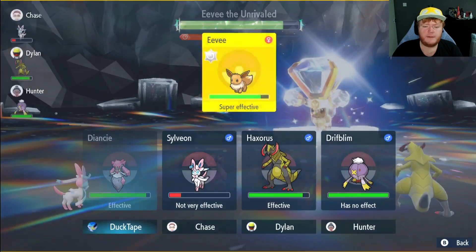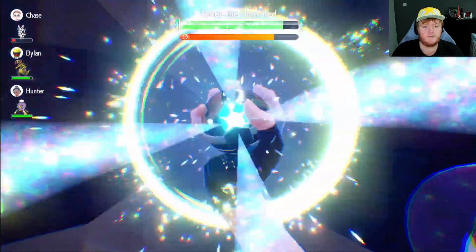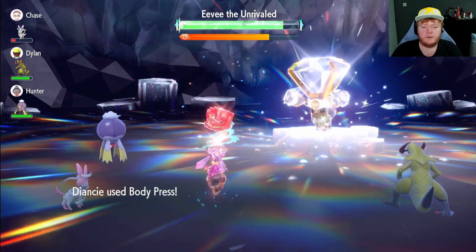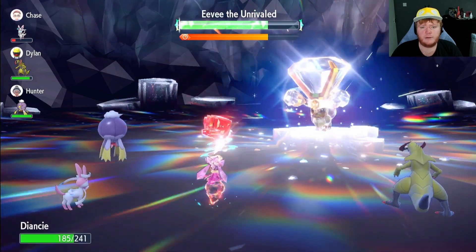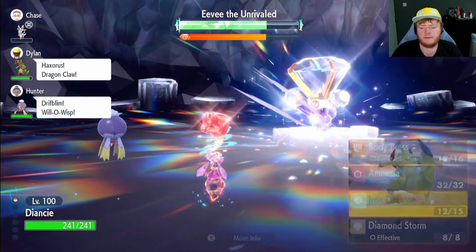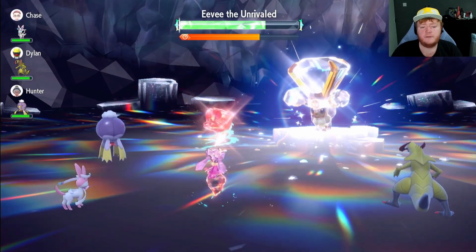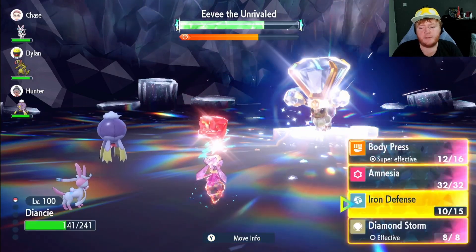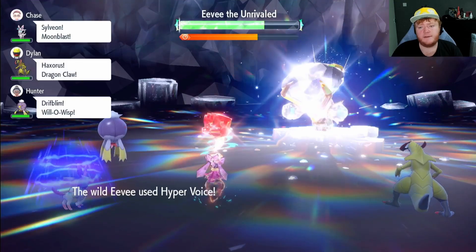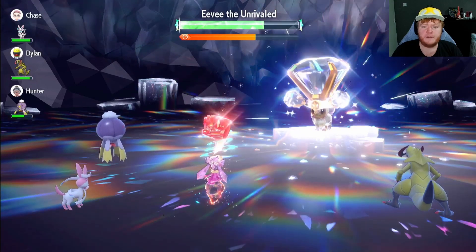Now we're ready to go on the offensive. The first few Body Presses chip away at the shield. After three Body Presses we can Terastallize and deal a lot more damage. If Eevee had held the Eevee Light it would have been a much closer fight — similar to Pikachu with the Light Ball. After Terastallizing, Body Press is doing a lot more damage. We get nullified and start using Iron Defense again, getting back to plus two Defense.